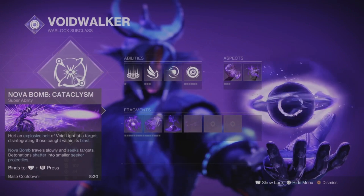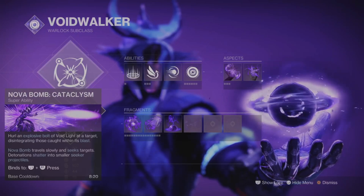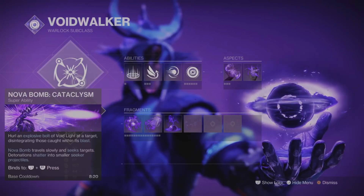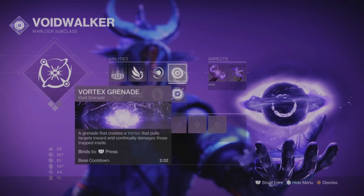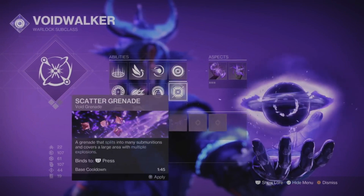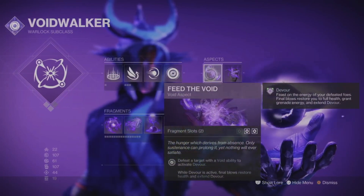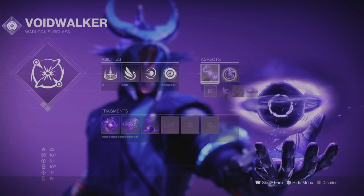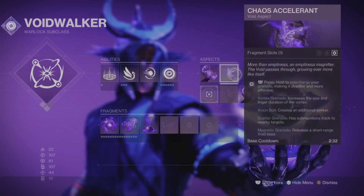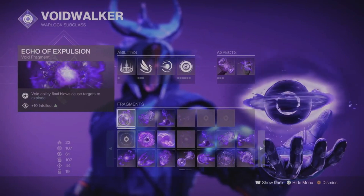I've always had a lot of fun with Slova Bomb so I'm going to stick with that. Nova Bomb travels slowly and seeks targets, and detonations shatter into smaller seeker projectiles — it's pretty nasty and so cool to see on a PS5 in 4K quality. For grenades I'm going to run Vortex with Controverse Hold. For aspects I'm using Feed the Void, which activates Devour whenever you defeat a target with void abilities, with additional final blows restoring health and making Devour last longer. We're also using Chaos Accelerant, which increases the size and duration of our Vortex grenade, and you can also consume your grenade to make it deadlier and more effective.